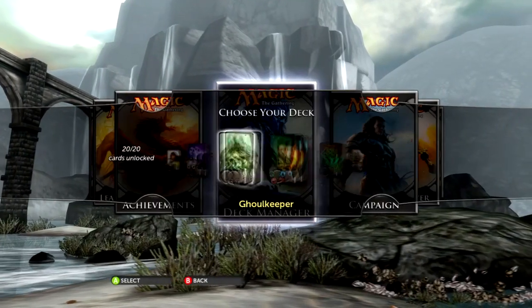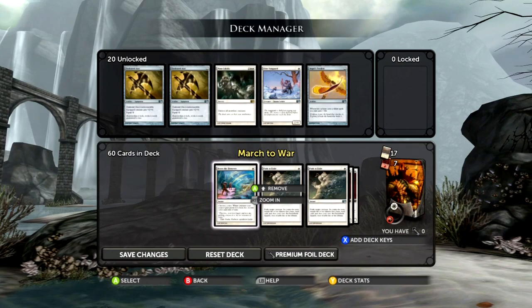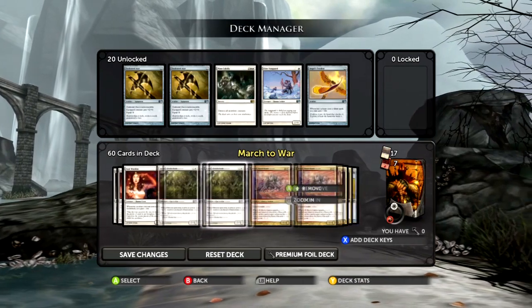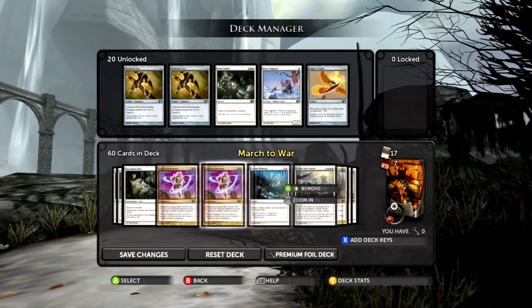Hey guys, I'm Daisho and I'm here bringing you some magic. Today I'm going to play a game with March to War, but briefly before that I'm going to go through how I have my deck set up, because I know a lot of people have been setting it up a little bit differently lately. I know that Blazer had his with no life gain in it, and that was an interesting way to run it — definitely not the way I plan on running it, but it's definitely still interesting.